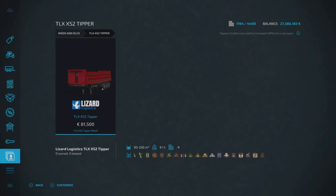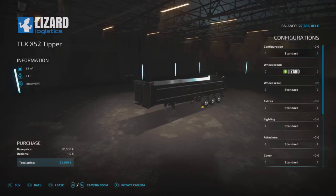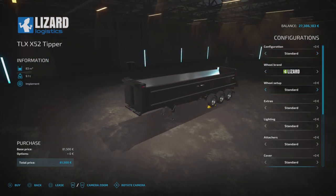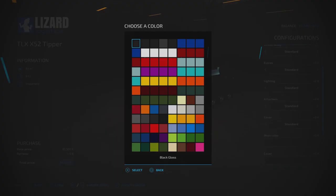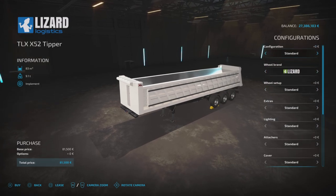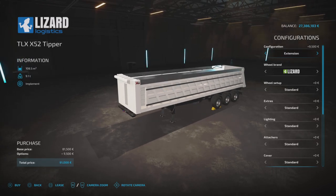Next is something a lot of people have been waiting for — the TLX X52 Tipper by 82 Studio. It's 81,500 to buy, holds quite a lot, and accepts pretty much everything. It's nine slots on console. Found under tools and trailers. I'll change the main color from black to white so you can see it better.